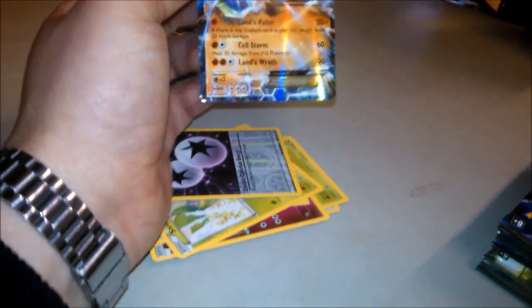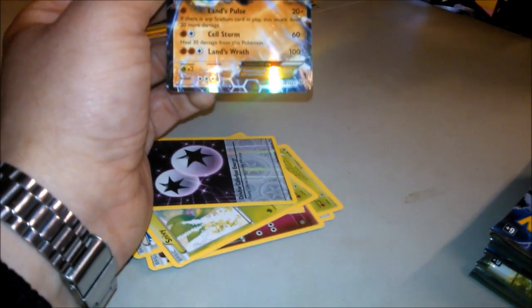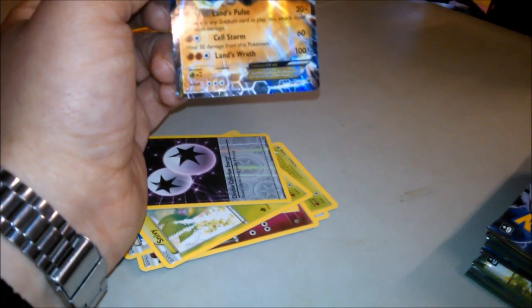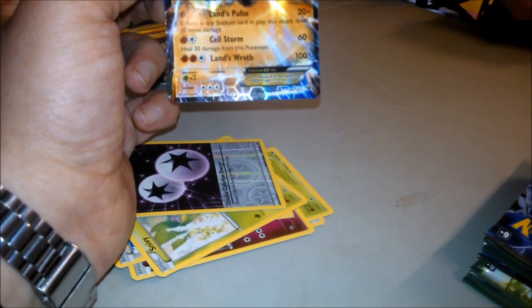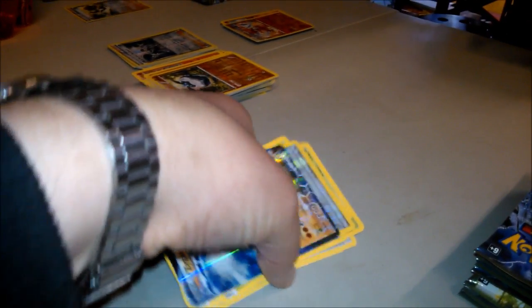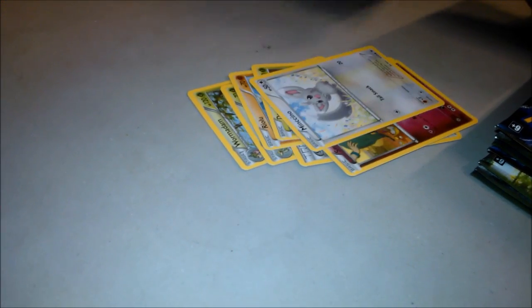Zygarde EX — it's kind of like Lucario EX isn't it? Similar three attacks. Yeah it's decent, I'll take that. Said it was a big holo in the pack. Wormadam, Servine, Shauna, Riolu, Deerling, Snubbull, Munchlax, Bronzor, Carbink — not a great pack, we'll move swiftly. Getting all these Shaunas — for someone just coming back to the game that's not bad. That's three Shaunas already.